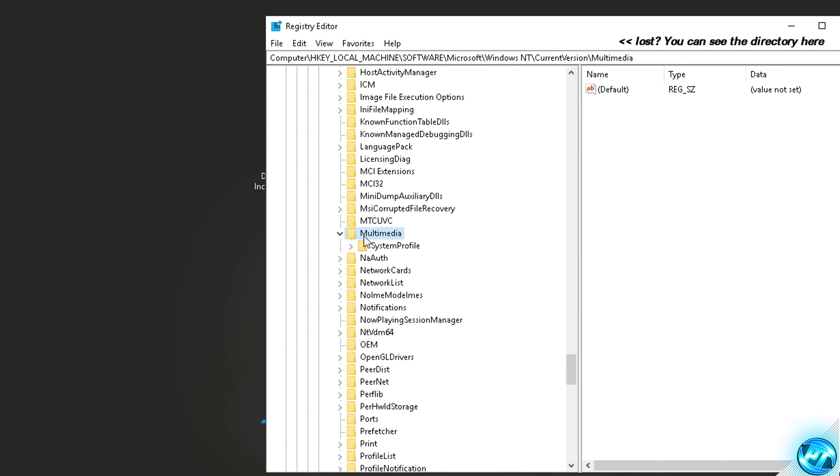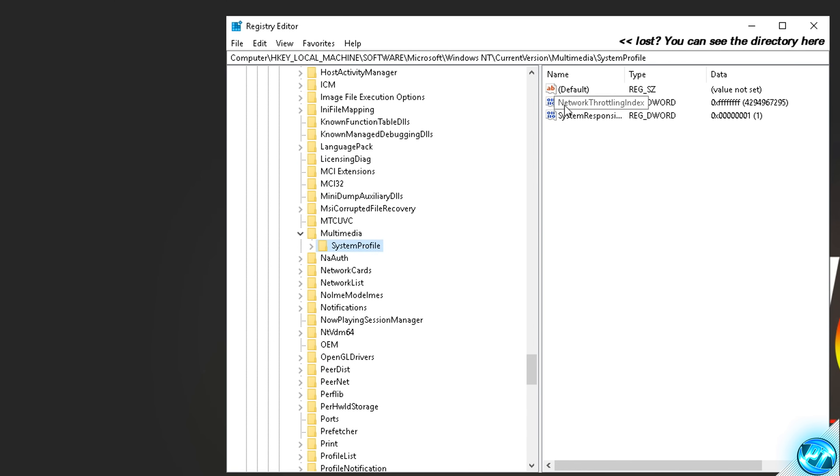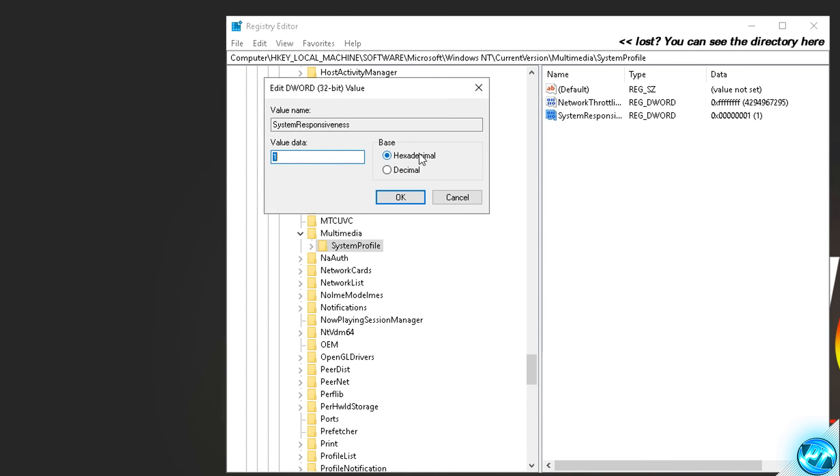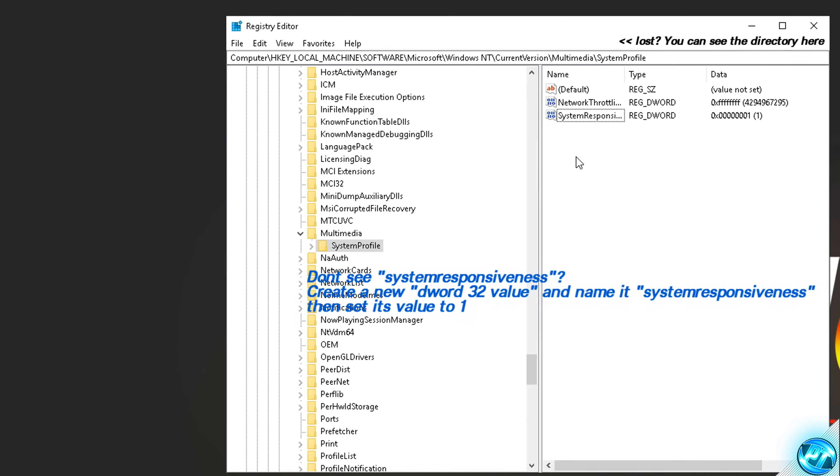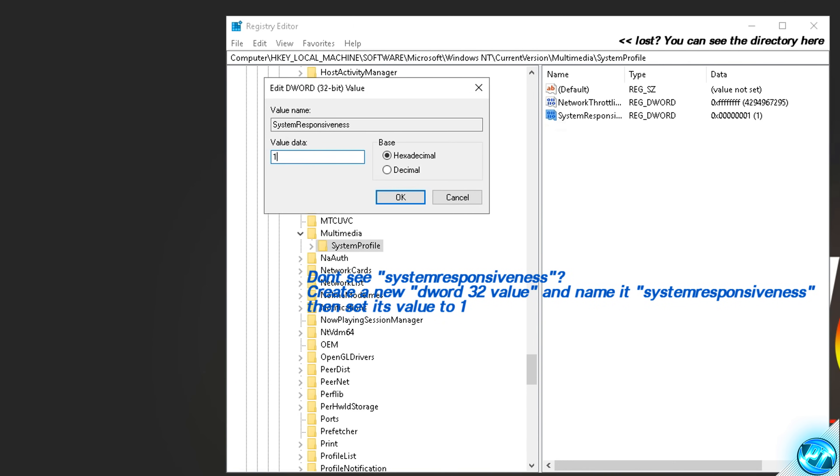Inside SystemProfile, on the right-hand side, look for 'Network Throttling Index'. You may or may not already have a 'System Responsiveness' key. If you do, double-click it and set the value data to 1, then press OK. If you don't have it, right-click under Network Throttling Index, select New, then DWORD (32-bit) Value, and name it 'System Responsiveness'. Double-click the new key, set the value data to 1, and press OK.